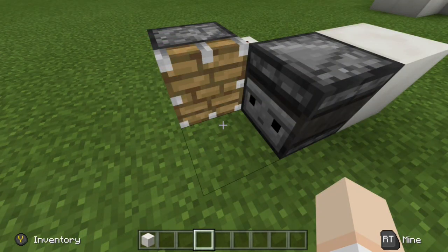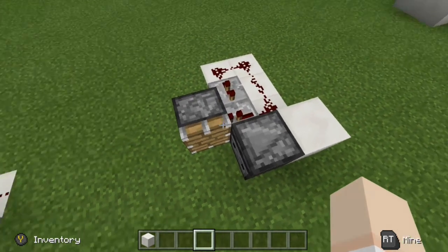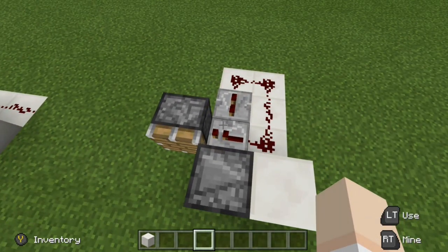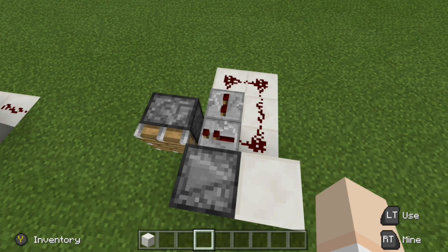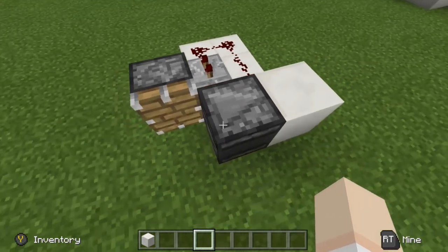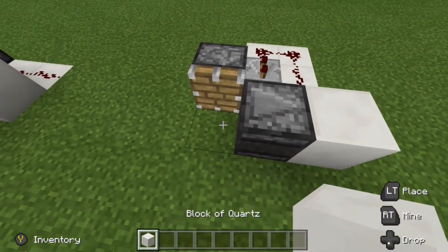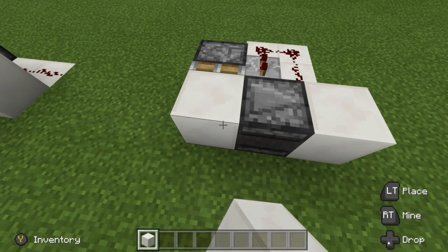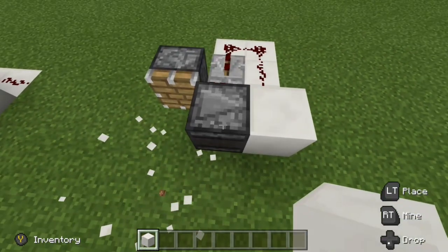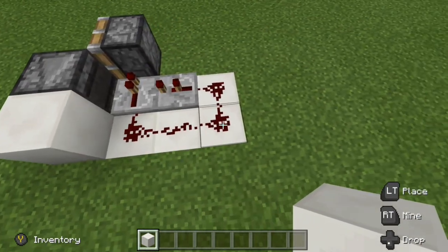For those of you who haven't seen any of those tutorials you may be asking how do I make this piston observer circuit, and the answer is very easy. If we come up right behind here, this is all the circuit is — nice and simple, a couple of repeaters, a handful of redstone dust. We have our observer right here. Once a block is detected — for example something grows — that gives us one pump which is detected by the observer, which then powers that block, which then powers all this redstone.